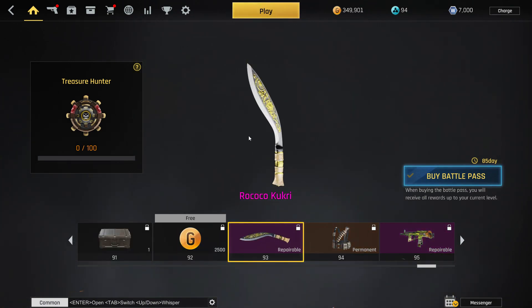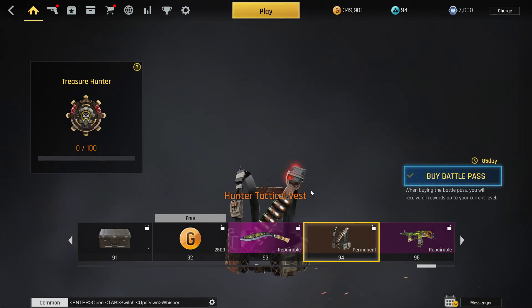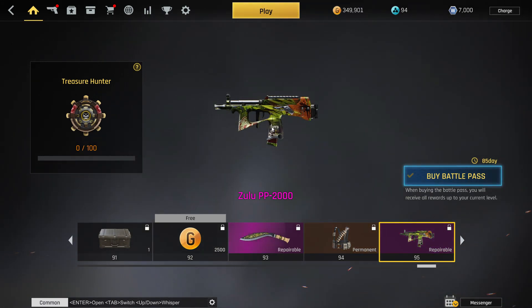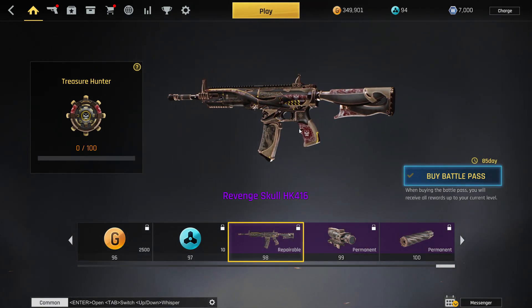There's also a beanie for men only — not sure why. Then you get the Rokoko Kukri, which is super cool and definitely worth it. And then your collection weapon — the Zulu PP2000. We only have one other Zulu skin, the TAR PP2000, so that's pretty cool. The last battle pass skin is the Revenge Skull HK416 and they give you an ACOG and a silencer to go with it.